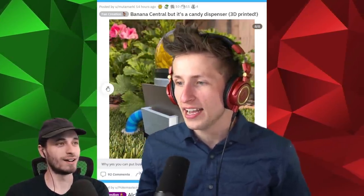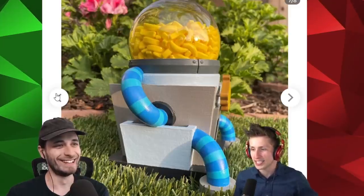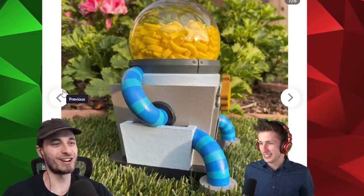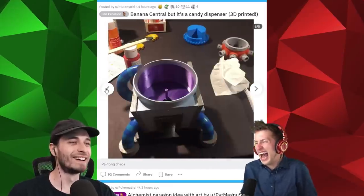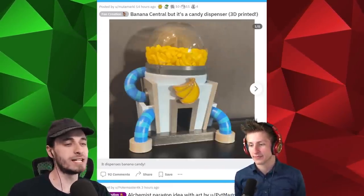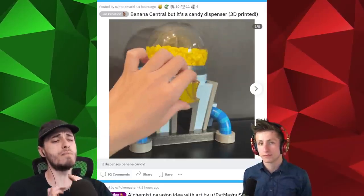Straight up. Wait, go back — does that look like a robot sitting down? It does look like a robot. He's just sitting there. He's got a little banana badge on his chest. I see that. Oh my gosh, that's so funny. Well, let's keep looking at some memes because today, folks, we are looking at meme review.